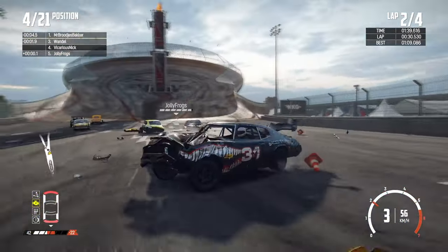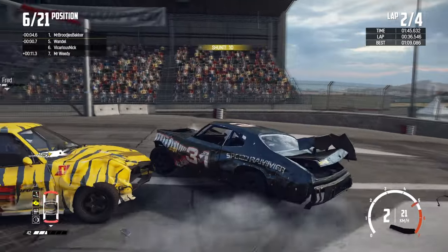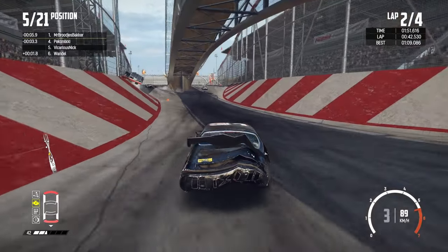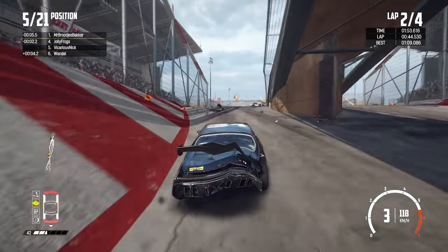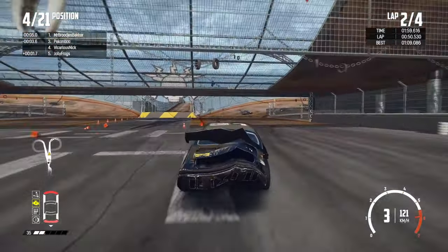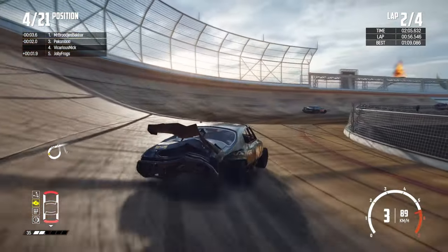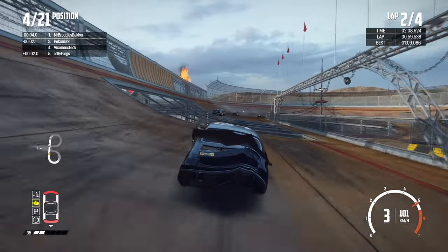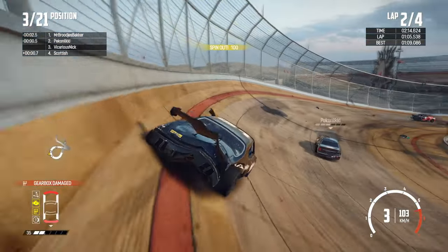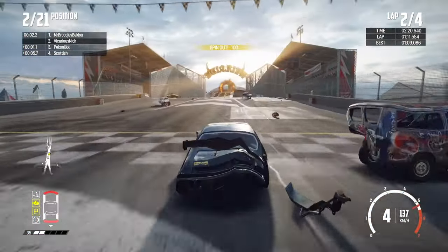The cool thing is in the options, they give you the choice to switch between different types of destruction — essentially how much health your car has when you go into a race or destruction derby. You can lower it all the way to normal, which is the default and my personal favorite, or raise it up to realistic or extreme. Realistic is pretty much what you'd expect — get in a car wreck and your car is going to get totaled. Extreme is a little overboard; if you tap a car, your car is dead. But it's cool that they give you the option regardless.